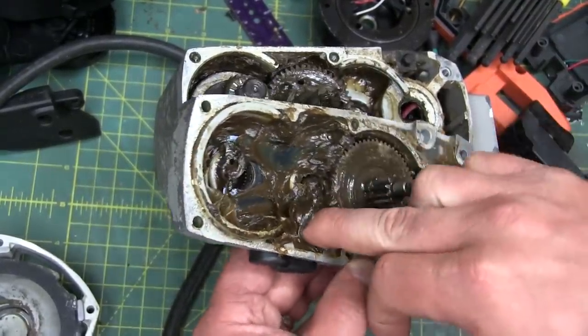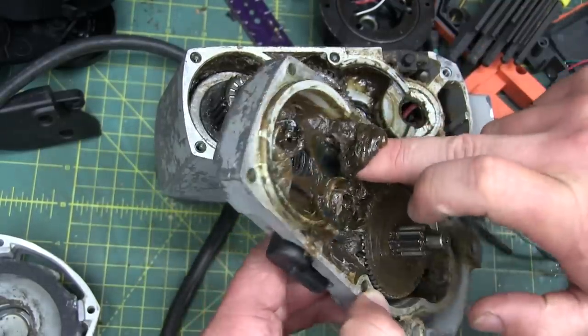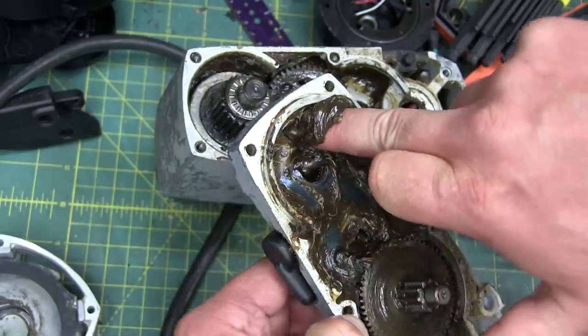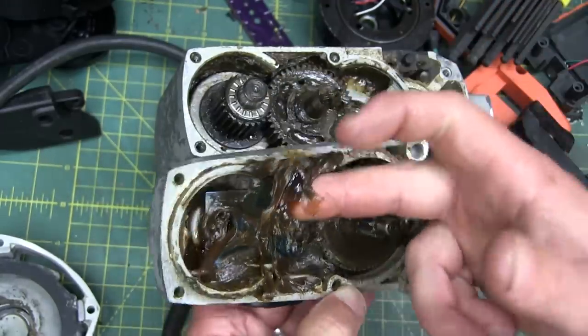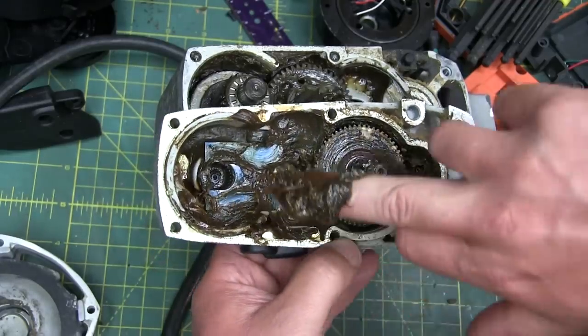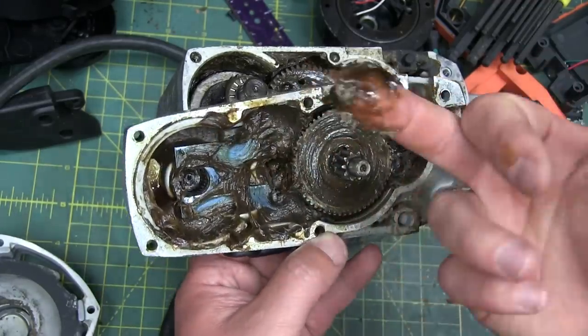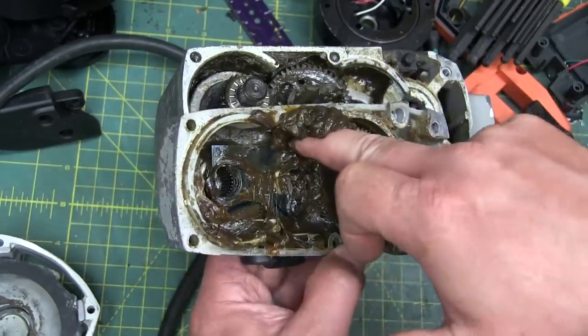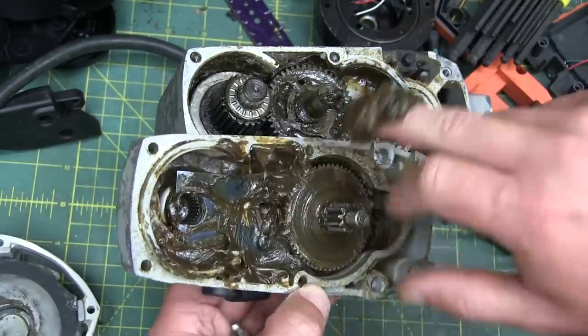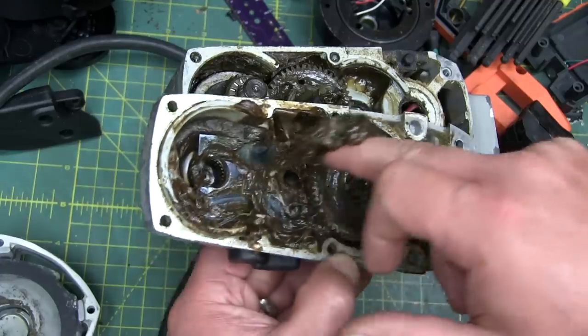Now that we've got the gearbox cap removed, we can see the lube is cooked. We'll take all of that old grease off and slap a little more on. It comes back to that rule of thumb - if it smells like it and looks like it, you spit it out. It's seen better days. As far as I can tell the bearings are okay.